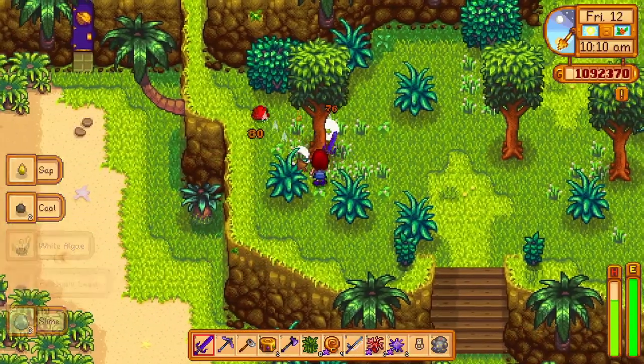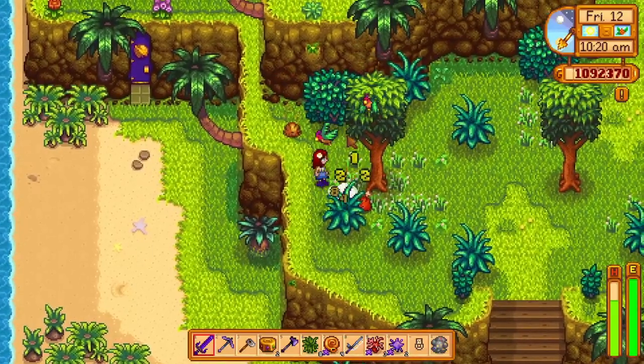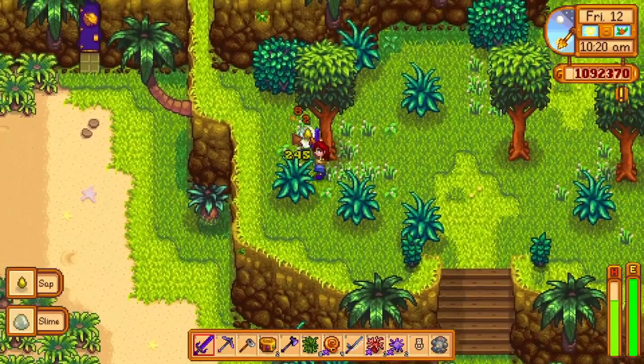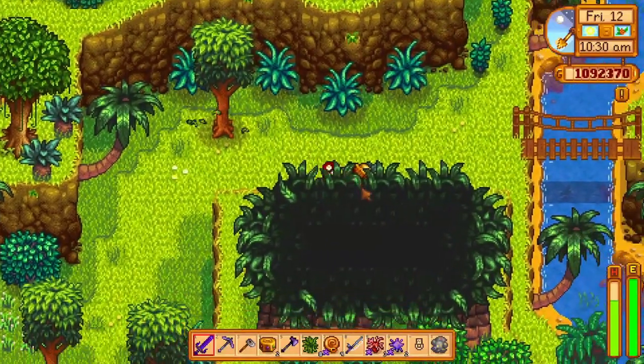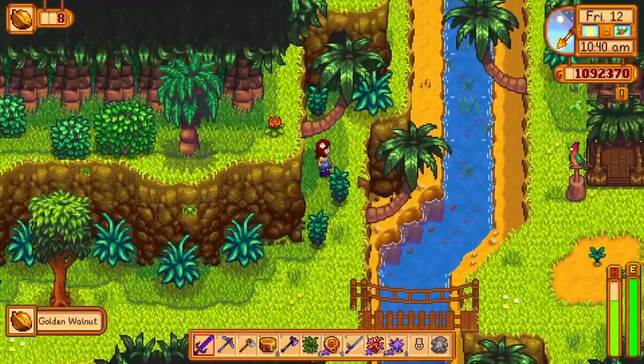If you go up from the beach, you will find some tiger slimes. You can get a single golden walnut from defeating them. They are actually pretty tanky and hit very hard, so be careful when you're facing them. After getting that walnut, continue going up and you will find another golden walnut just sitting on this bush. It is kind of hidden, but not that bad.